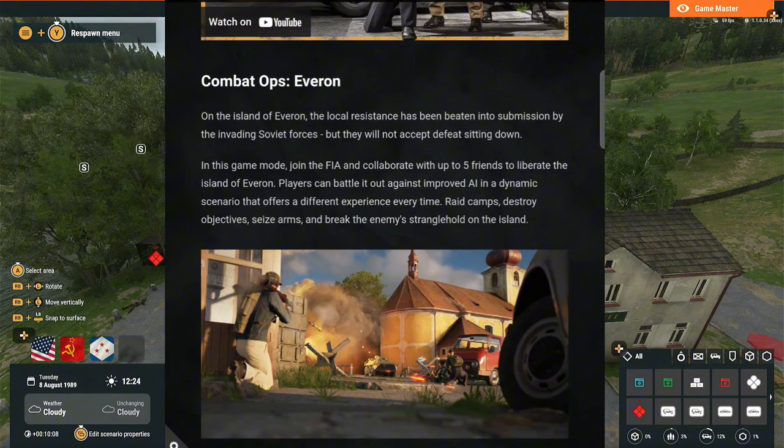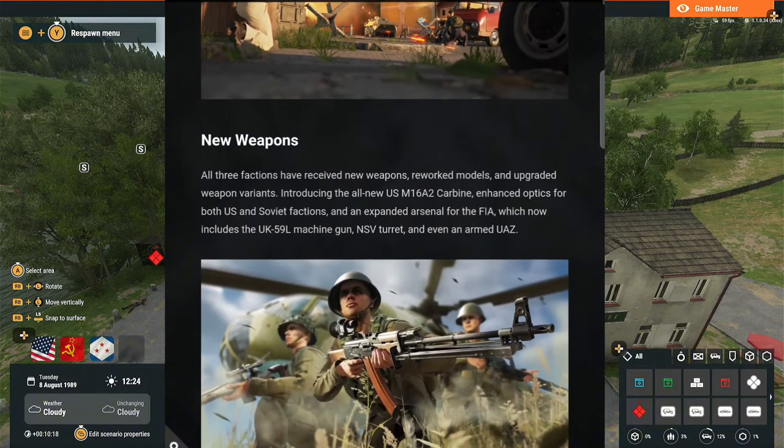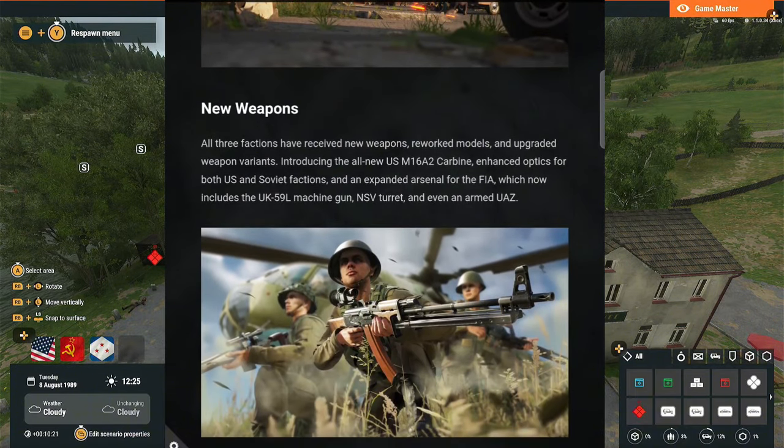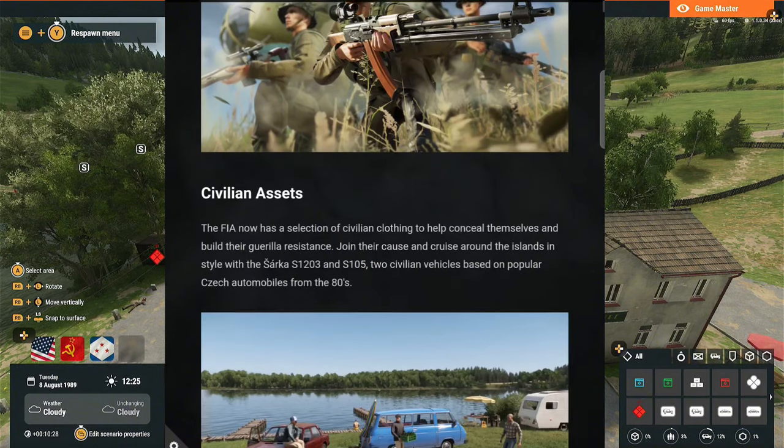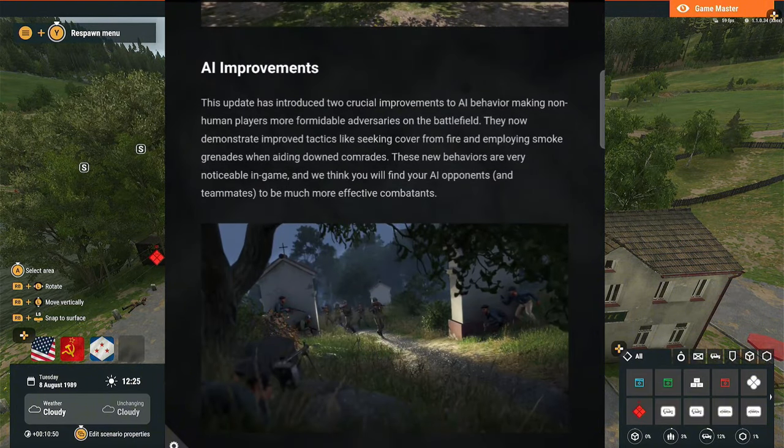For the new weapons, I showcased the UK 59L. There's also the M16A2 carbine, which I showed in the experimental update — it's a fully automatic version of the M16, nothing too fancy. For civilian assets, I showed you a bunch of civilian clothing. For AI improvements, the AI can actually take cover, use tactics, and use smoke grenades to heal up their friends. Unfortunately there is no AI driving vehicles yet, but that's coming soon. I really want them to add shooting from the vehicle — being in the passenger seat and pulling your gun up to shoot — because that's very important.